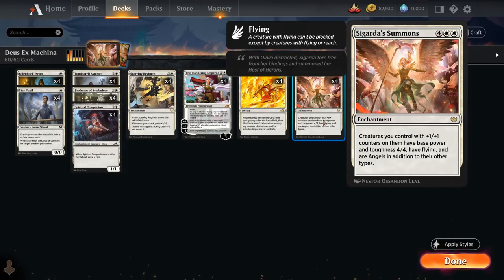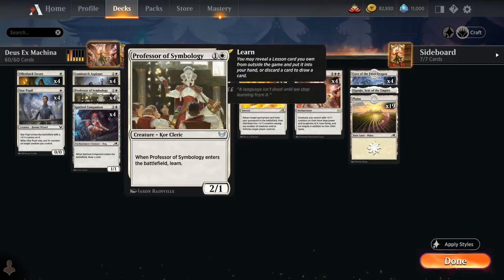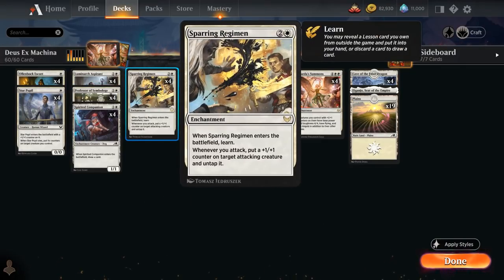But how do we get Sigarda's Summons in the graveyard to get it back with Invoke Justice? That's where the learn mechanic comes in handy, featured on Professor of Symbology and Sparring Regimen.